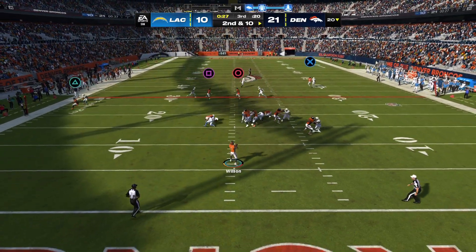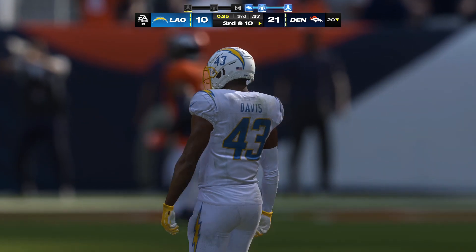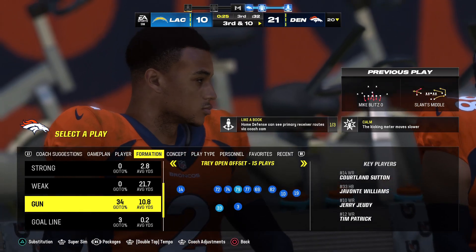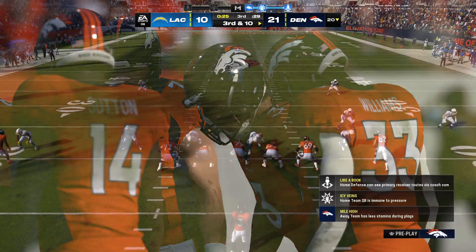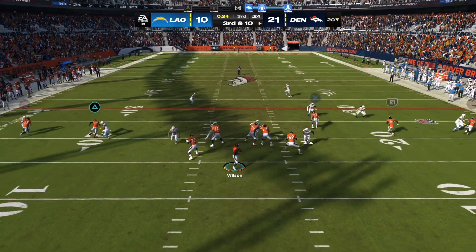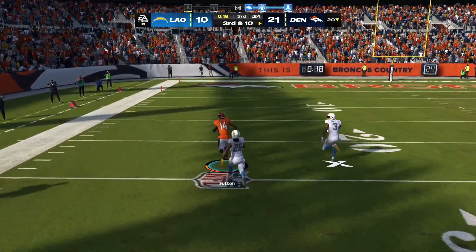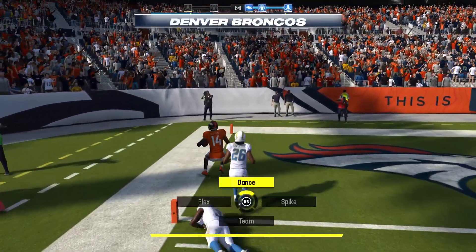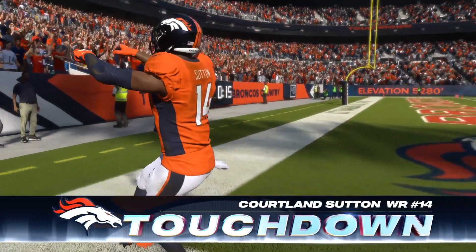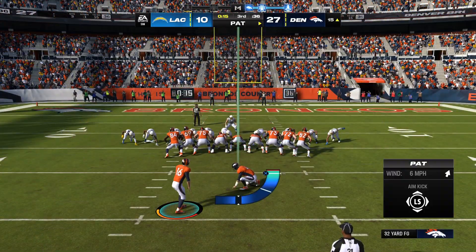Wilson — on the throw, led him too much, it's incomplete. They approached this drive with confidence after the last one ended in a touchdown, but incompletions on the first two throws. On third down — Wilson — able to find the open man, that's complete, still going inside the 20 — touchdown Broncos! Making it a hat trick for Russell Wilson — three touchdown passes now — and the Broncos get another third quarter touchdown to add to that lead.